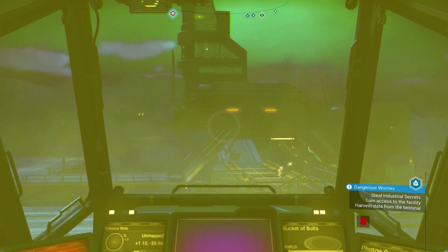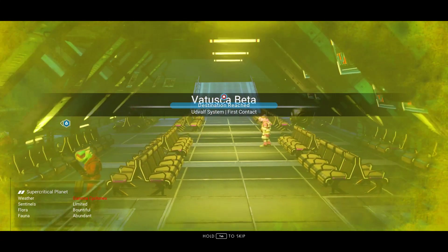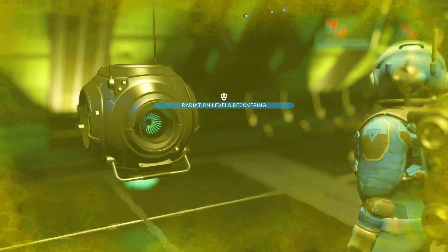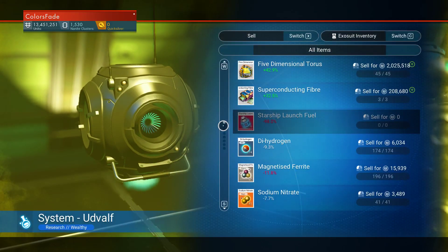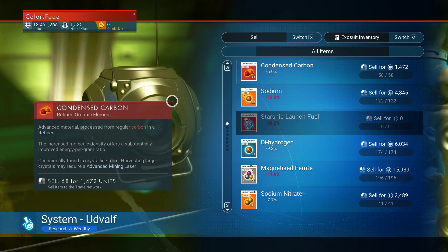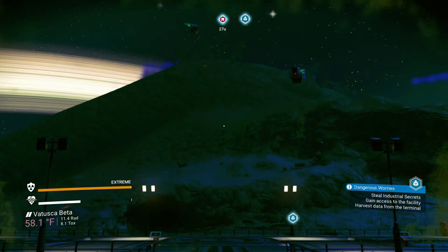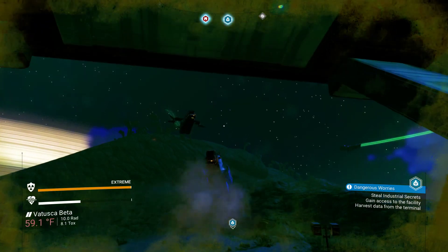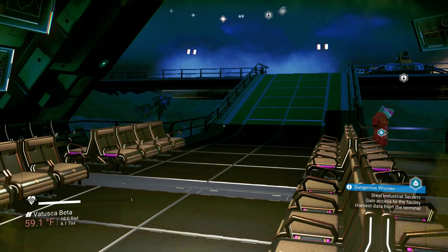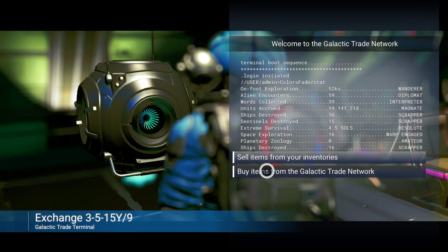That's why in this first galaxy when you're on survival, trying to find a planet that doesn't have nasty weather or nasty sentinels at the same time is kind of almost impossible. Storm clearing. Superconducting fiber. Five dimensional torus. Extreme night radiation — that's gonna be extra fun. I'm gonna buy stuff to trade one more time, one more round before we head back to base.